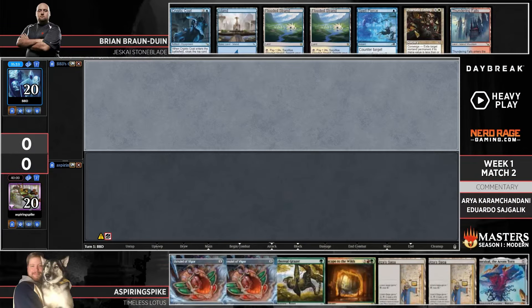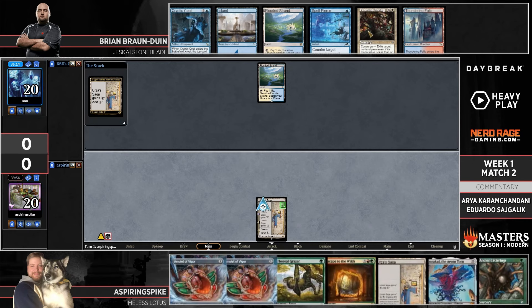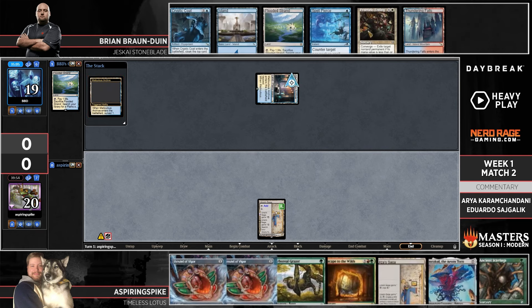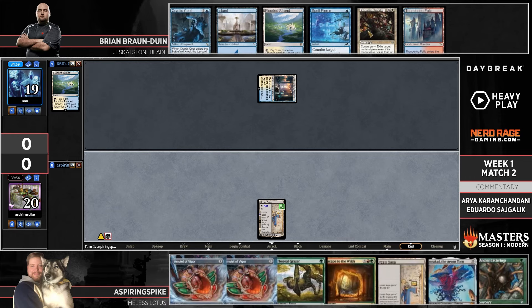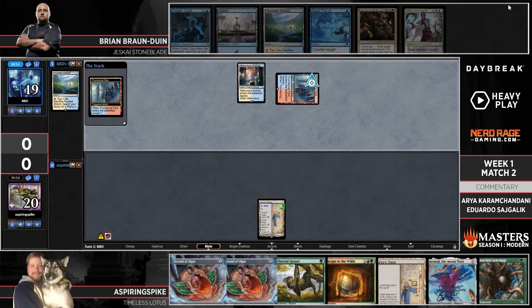A very big thing to pay attention to on screen is who's our team, looking at BBD's clock. This seems like a pretty good opening hand for Spike at least. Urza's Saga is definitely the strongest threat in this matchup because it's uninteractable by game one interaction out of BBD. Against those Spell Pierces, these other sagas are really strong — they're both a very strong threat but also uncounterably put an amulet into play.